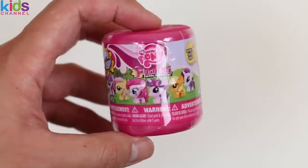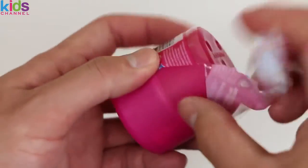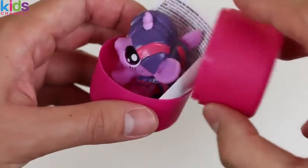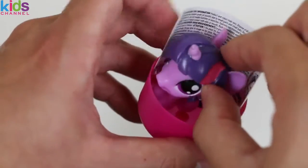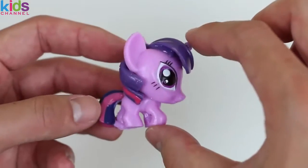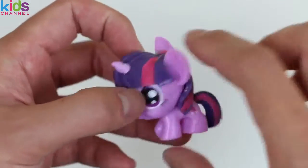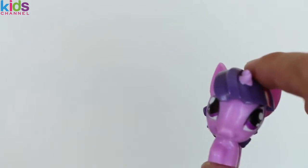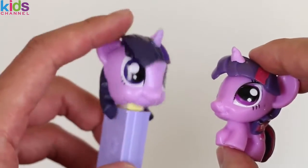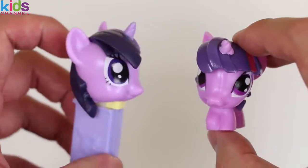Now let's open up these awesome My Little Pony Fashems! It's Twilight Sparkle! You're a lot squishier than before! Let's bring both together and see how they act. I hope she doesn't ask — stop staring! Fine, you can have some Pez candy! Yum-yum-yum-yum! Thank you! Remember guys, sharing is caring!